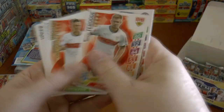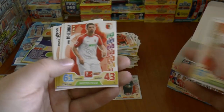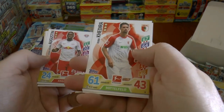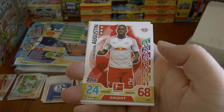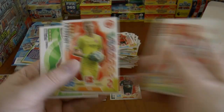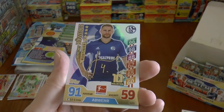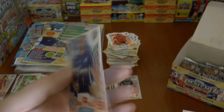In the next pack we've got Christian Gentner, star player of Stuttgart. Sammy Kadira's brother, now of Augsburg by the looks of it — the ex-PSG youngster there, Augustine. And we complete with Howedes again, the Juventus centre-back, there he is in his Schalke kit.